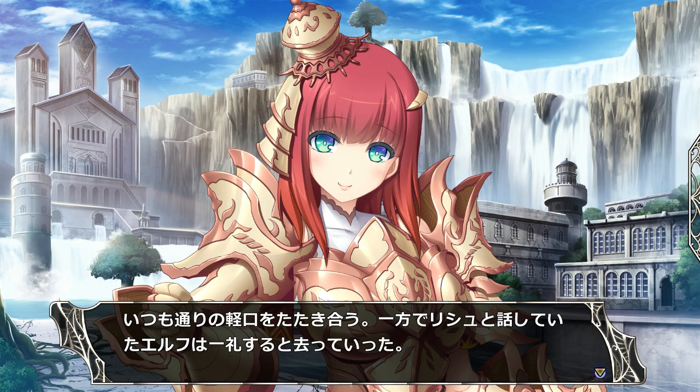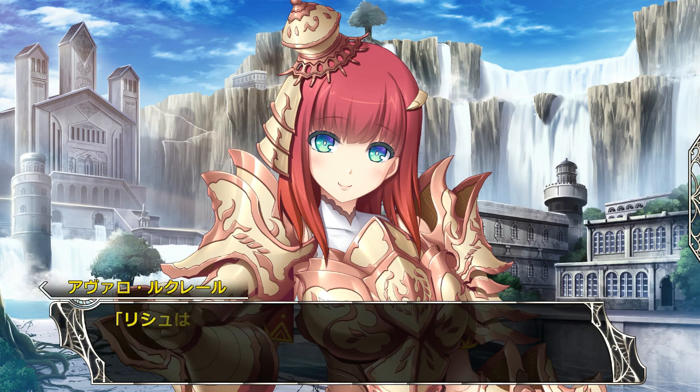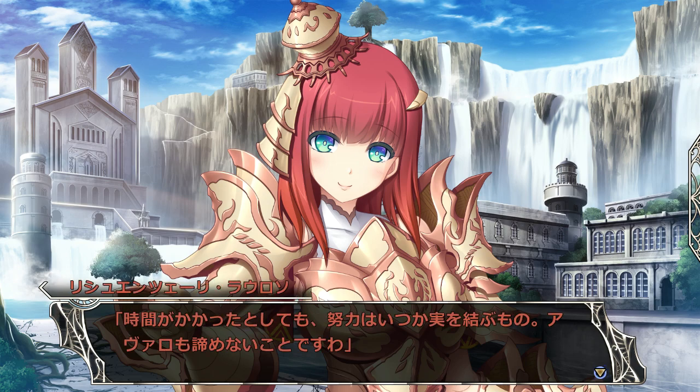As usual, she flies off on a tangent, or even things that aren't tangent. Anyway, she's been wandering the town speaking with the elves and all. But the elves who she's speaking with appear to be wanting to avoid Avaro, so they shrug their shoulders and wander off. Rishu's kind of amazing, Avaro says. After all, you've gotten melted into the town so quickly.